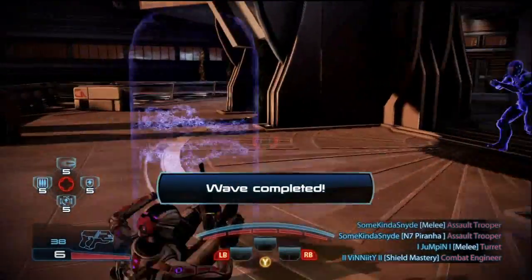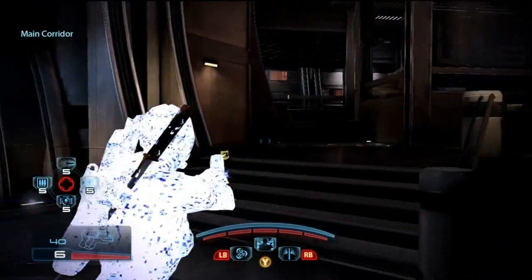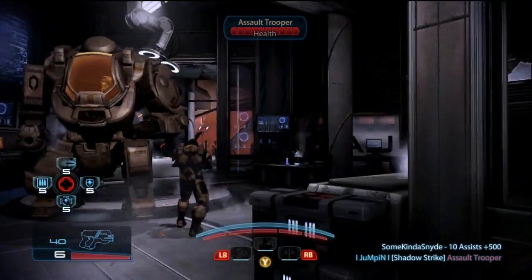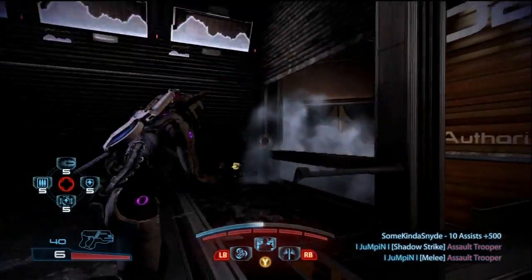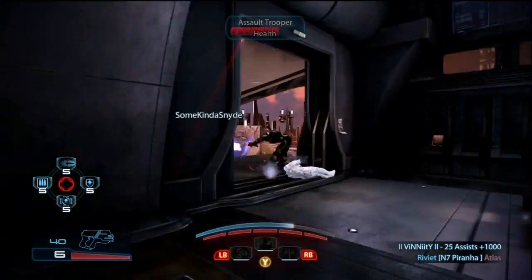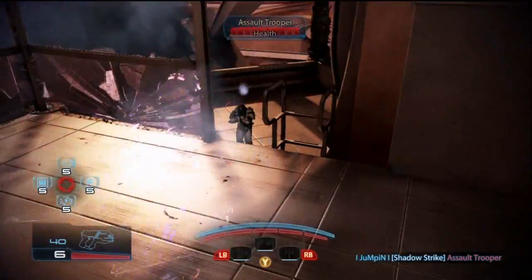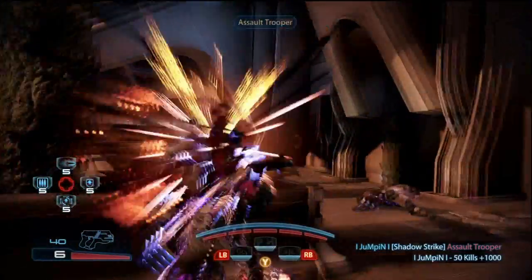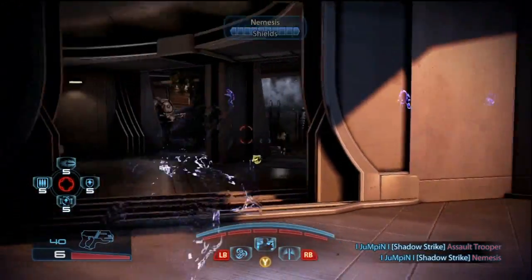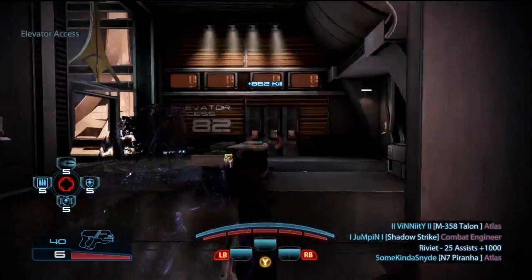There are a couple downsides to shadow strike I've noticed. When I'm playing something good — like a Salarian Infiltrator — and a friend is playing N7 Shadow, by the time they get close enough to shadow strike, I can potentially just kill the enemy first. Shadow strike is a sneak attack and takes longer than, say, one shot of a Claymore. So you might not get many kills because teammates can kill enemies before you reach them.